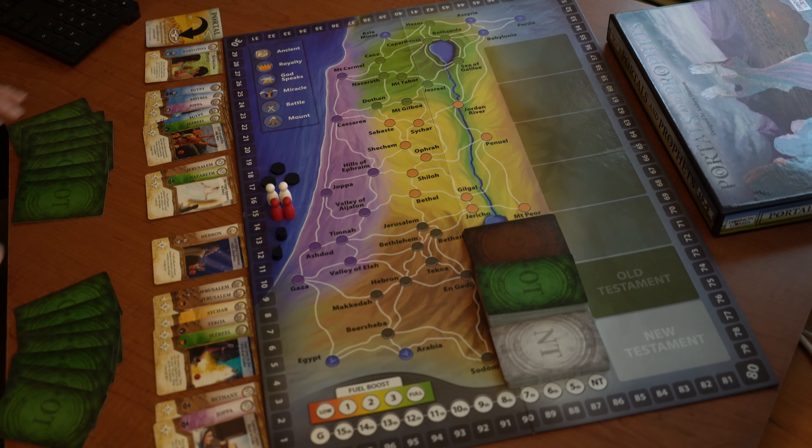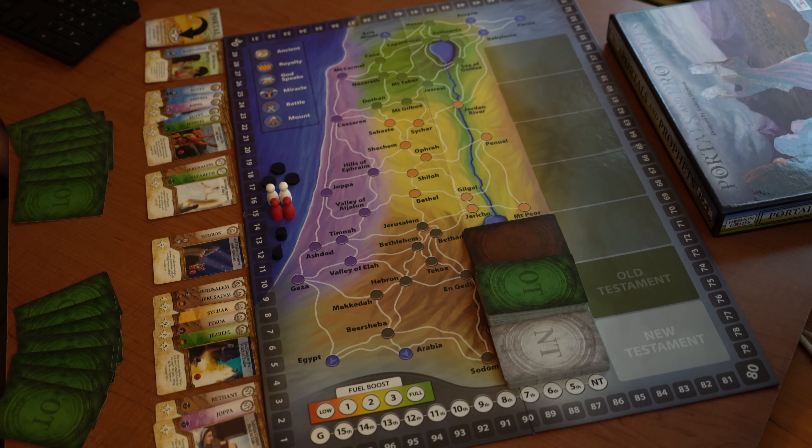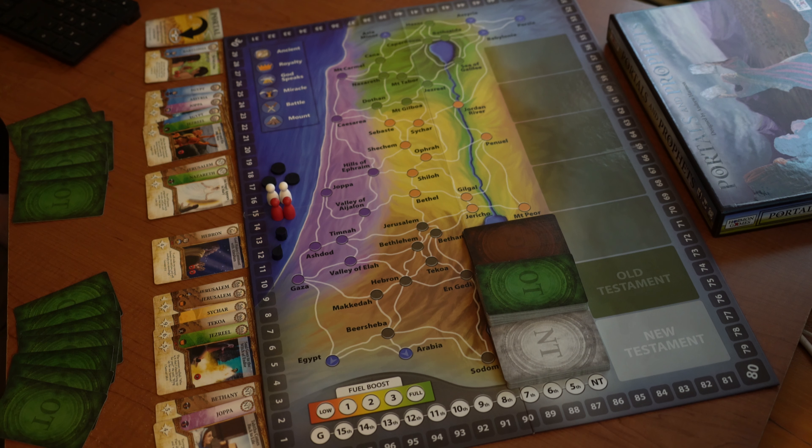The cards in your hand are Old Testament cards considered as the cards that will repair your time machine. As you're traveling, it's breaking down and you have to keep repairing it. This row here are called your risk cards — think of that almost as a damage indicator on your time machine. As it goes up, there's more damage, and when it reaches the top and overflows, the time will speed up in your game. You need to play all your must-see cards before the time runs out.